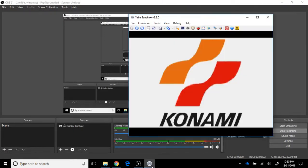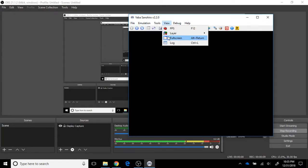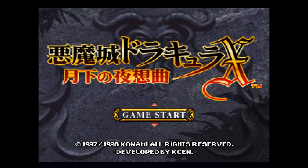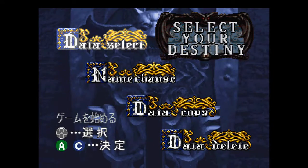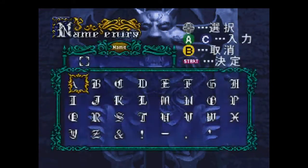Hey, what's up guys, it's SBO Channel here. Today we're back with a brand new episode of Gaming with SBO, and I have something very special for you guys — we are playing Castlevania: Symphony of the Night for Sega Saturn. We're gonna get started; this is the Japanese version. I don't know if there is an English translation but we're just gonna deal with it.